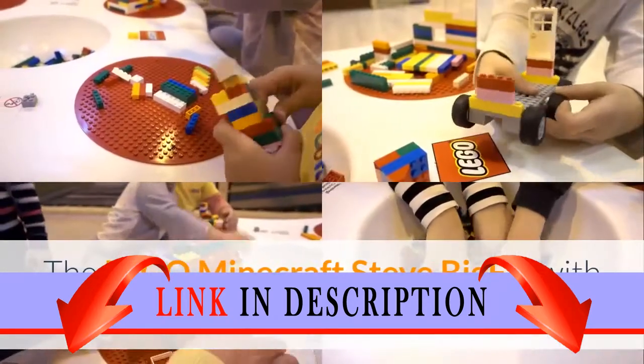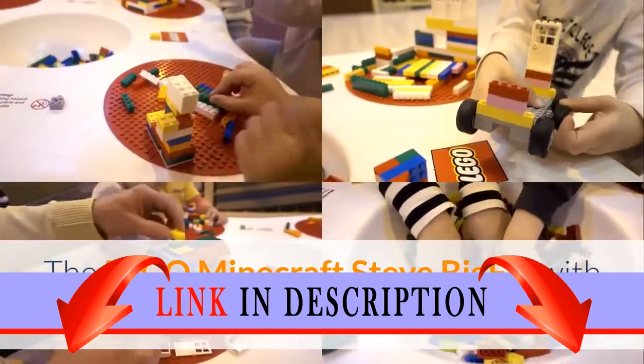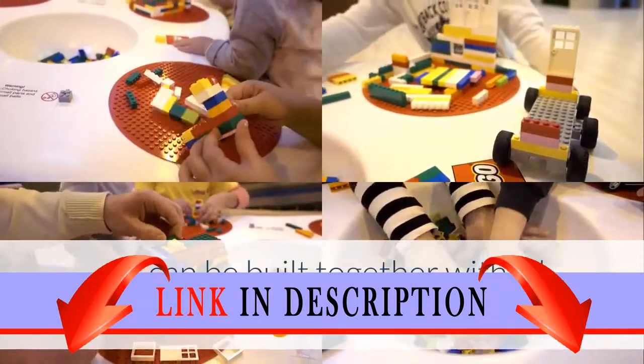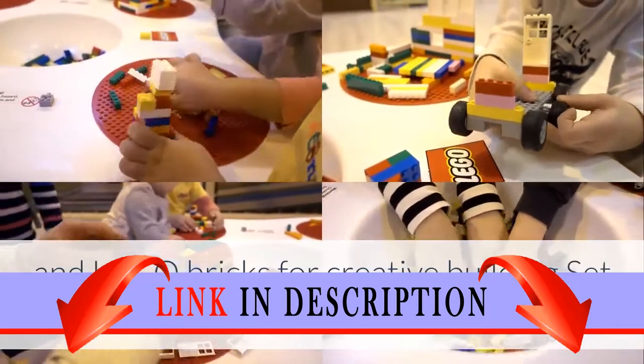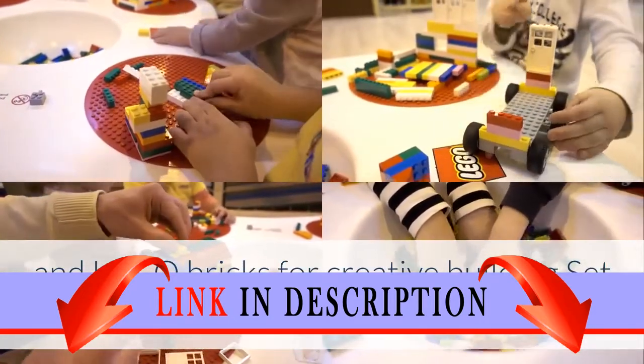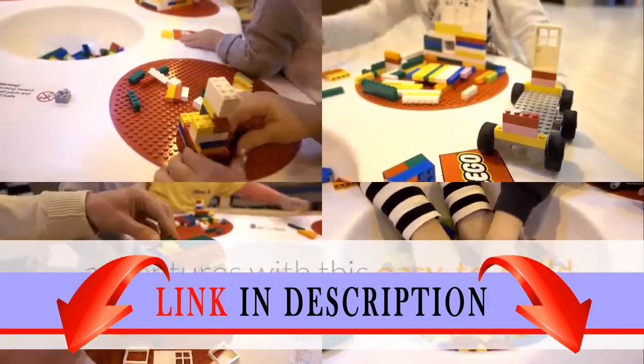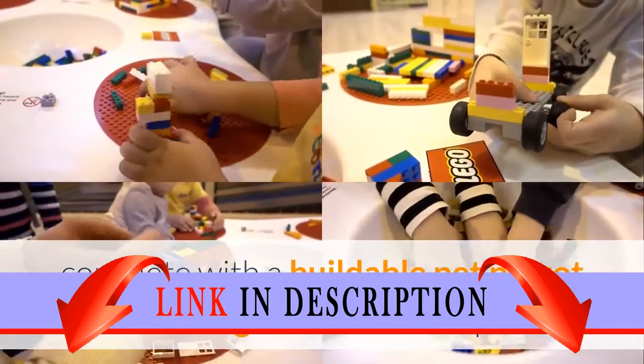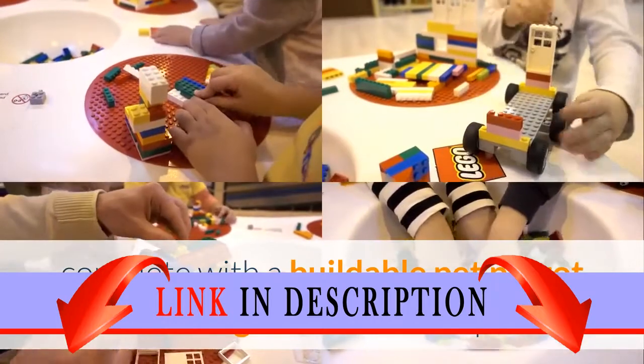The LEGO Minecraft Steve Big Fig with Parrot 21148 construction set can be built together with all other original LEGO sets and LEGO bricks for creative building. Set out on new LEGO Minecraft adventures with this easy-to-build large-scale Steve Minecraft Big Fig, complete with a buildable Pet Parrot Minecraft figure and a stone pickaxe.